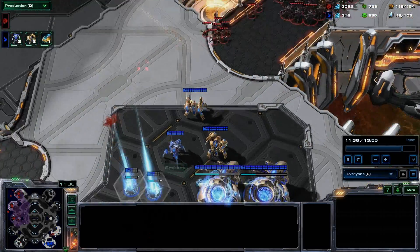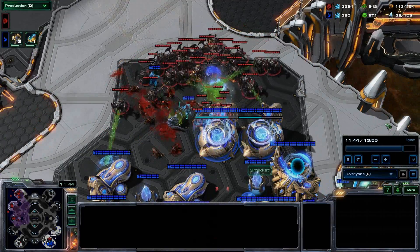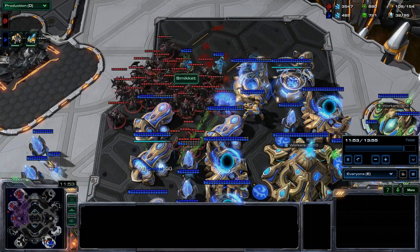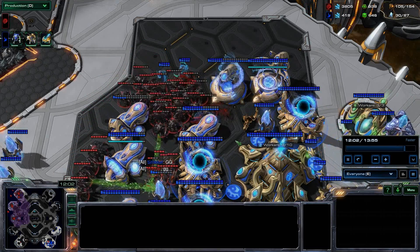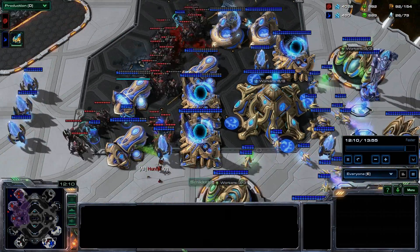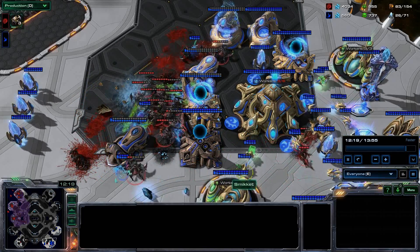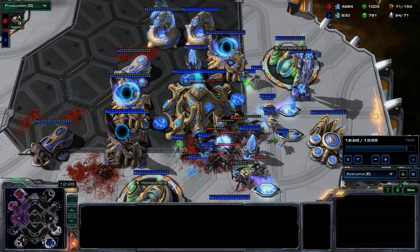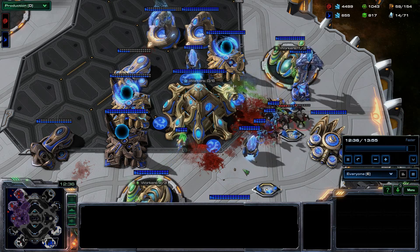He killed my queen but that was a sacrifice worth making. Looking at his point of view, he can kind of see what I'm doing if he's paying attention. He's got two immortals with two more on the way. I ravage his second base and go straight in. He's warping in dark templar once again but I have a force of about 30 roaches and his army melts. I should have turned one of my overlords into an overseer for detection with this army.